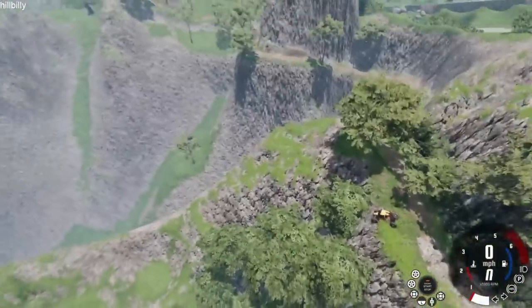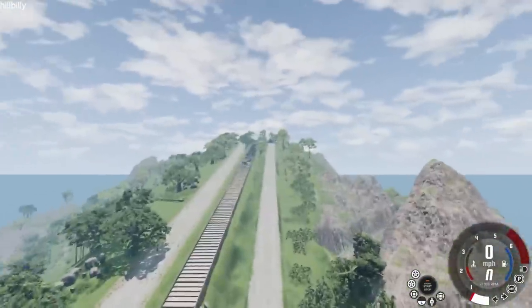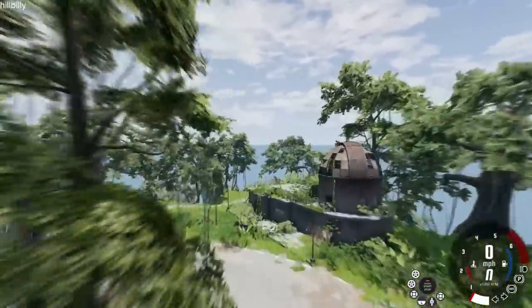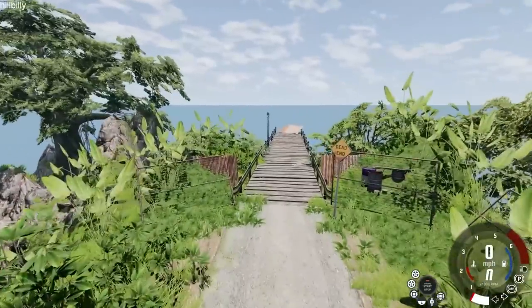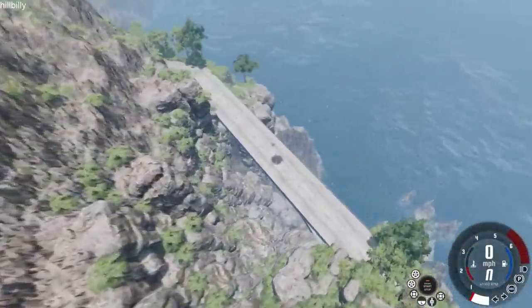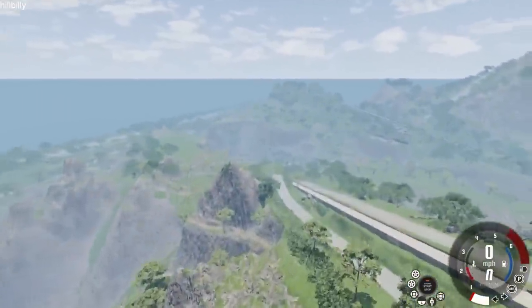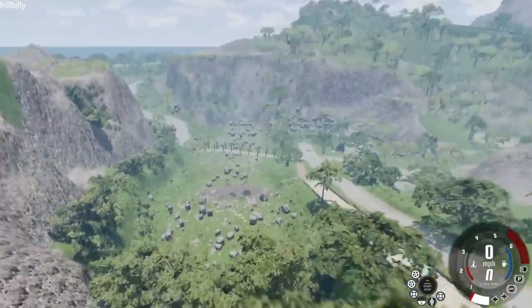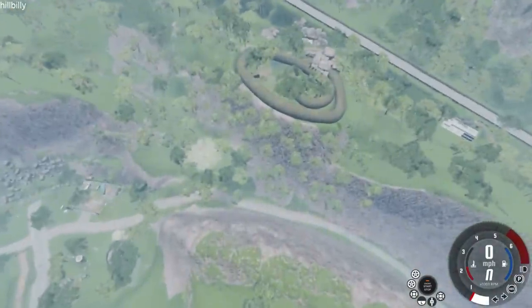Now we can get a view of what's here. We've got a downhill section, a stair section, an observatory, lots of abandoned vehicles, a dead end that goes off the side of a cliff, and a main highway down below too. That leads off to a jump — that might be where we test the ETK off-roader. There's just so much to look at, it's hard to tell where we should go.